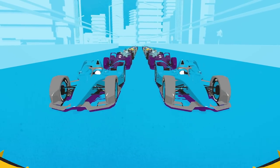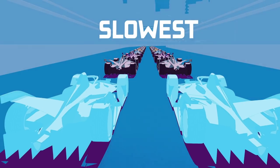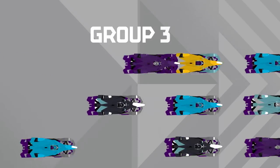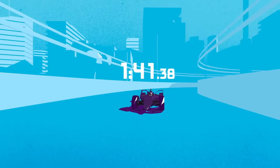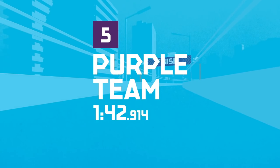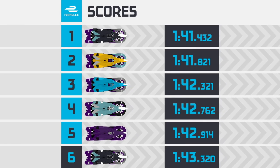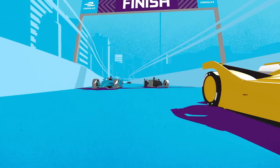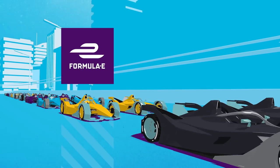Qualifying takes place to determine the starting order for the race. The fastest drivers get to line up at the front, with the slowest at the back. Drivers are divided into four groups based on reverse championship standing. Qualifying is made up of five sessions: four sessions for the different qualifying groups and a final session called Super Pole. In group qualifying, each driver gets just one flying lap to set a time. At the end of group qualifying, the six fastest drivers go out one by one for the Super Pole shootout, a one-shot session to decide the starting order of the top six. The fastest driver starts in pole position, winning three championship points.